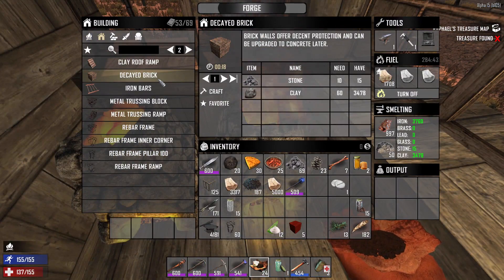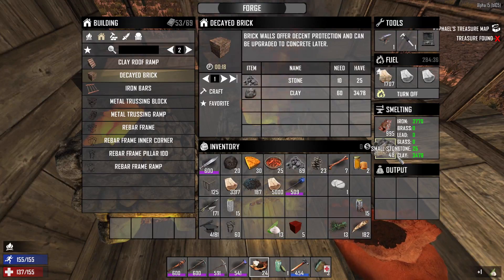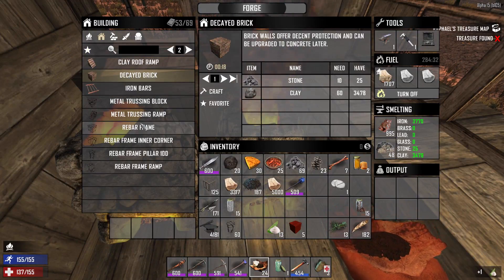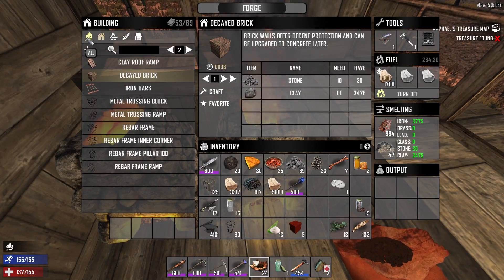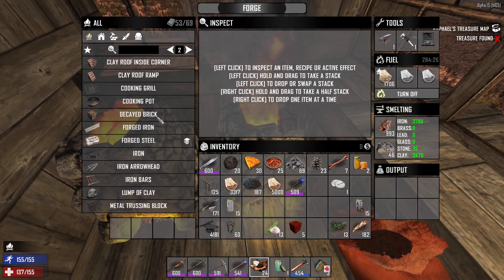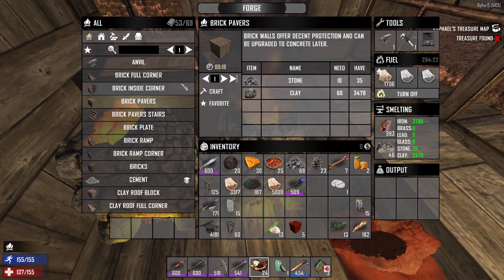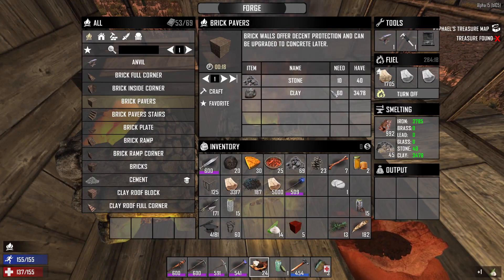Now we have a little bit of stone — just whatever was left in the forges on the left to dump in here. Wait, where did all the stuff go? Here we go. We got brick paper, maybe for the — jeez, that's a lot of stuff. Wait, it takes a lot of stuff.